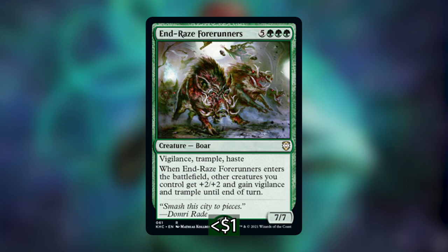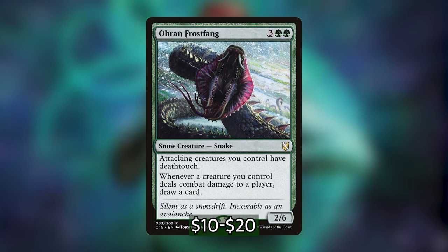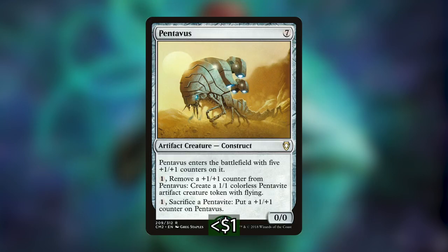Last we have Mimic Vat, which will create only one token but help protect creatures that are removed before we have the chance to copy them. In our 'things to copy' section: Bio Mathematician, when it enters, creates a Fractal token and puts a +1/+1 counter on each Fractal we control. If we copy it with a mass copy spell, we get a bunch of Bio Mathematicians plus a bunch of Fractals that get exponentially bigger. Our commander is a Fractal too, so this helps pump it up.